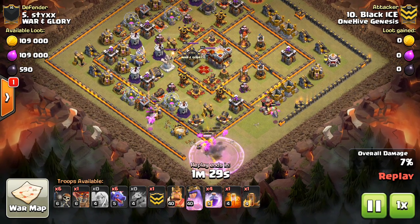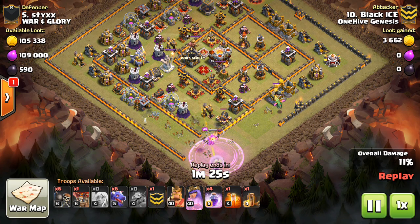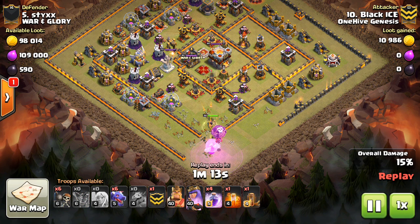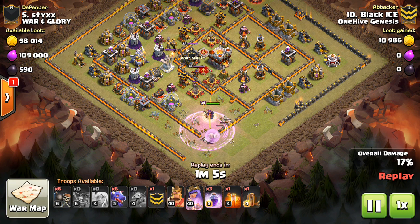For queen walks and for queen charges, you want to have the queen get percentage and not necessarily be encountering all these defenses. The queen and the healer tandem — that combination is great because nothing dies, it's sustainable. The healers are on the queen, the queen is taking out buildings, and everything's staying up with a few rage spells to help. But in this situation, the queen's not getting a whole lot of percentage.